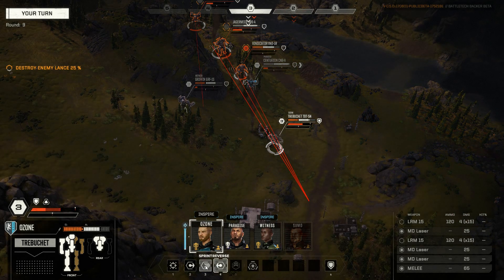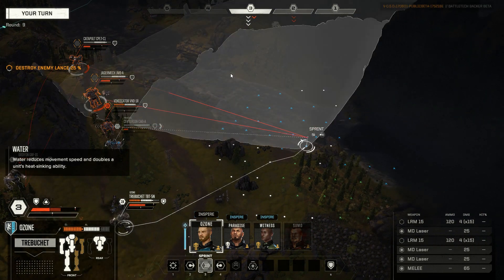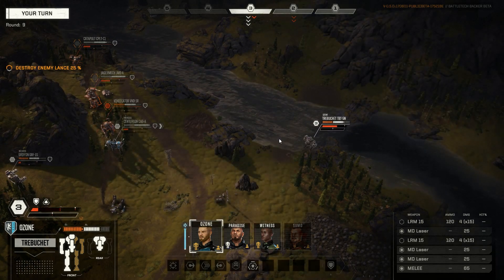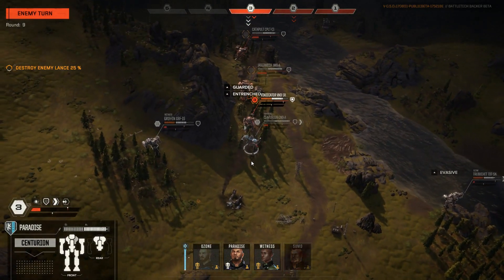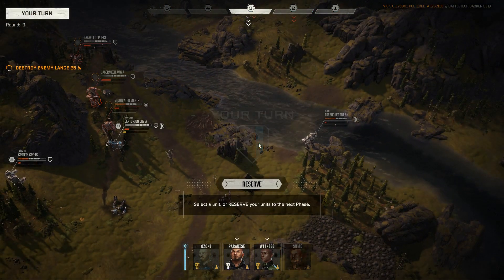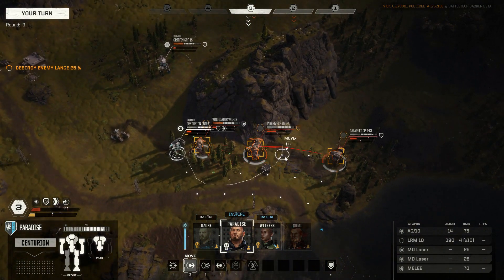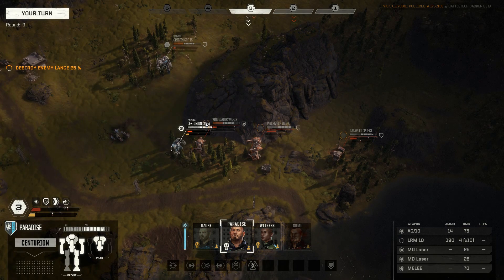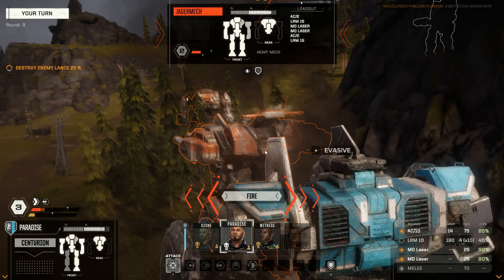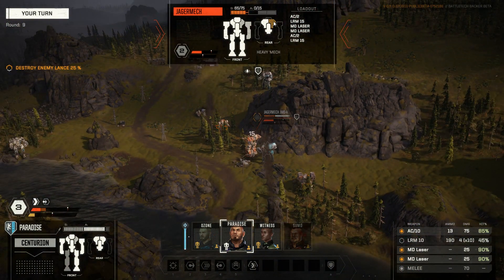Bulwark only works when stationary which is bad. Could sprint away — that's actually a good idea. Let's just run into the water to cool down and then find another angle for the LRMs. Ozone is a very fast medium mech. If I'm lucky, let's go here and shoot him in the back — that's what this is for. The armor on the back is very weak and that's exactly the job of the Centurion.